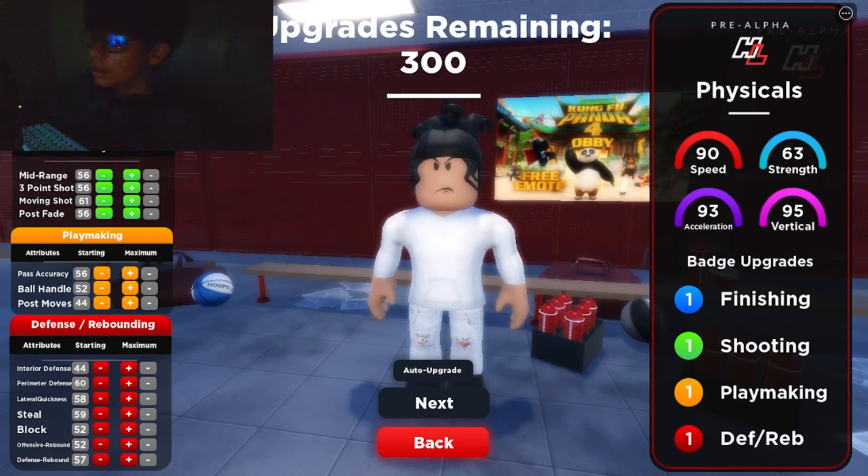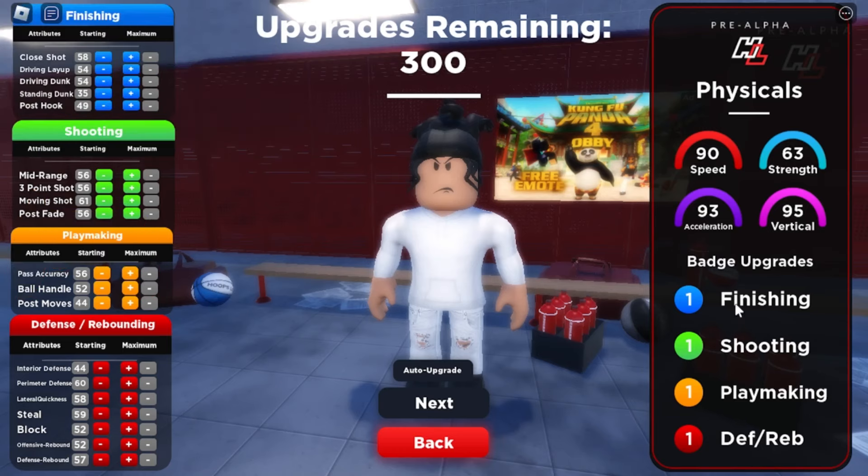The fourth physical profile pie chart gives you the most speed — 90 speed, 95 vertical, 63 strength, and 93 acceleration. That's really overpowered in my opinion, so overall this is a go-to build. Let me turn my camera off and show y'all all the stats.